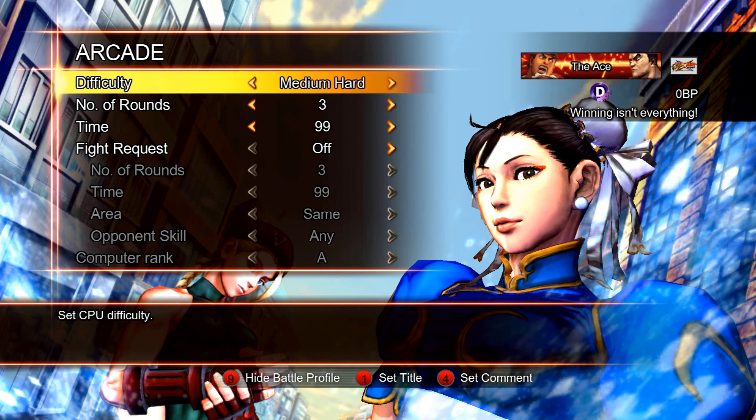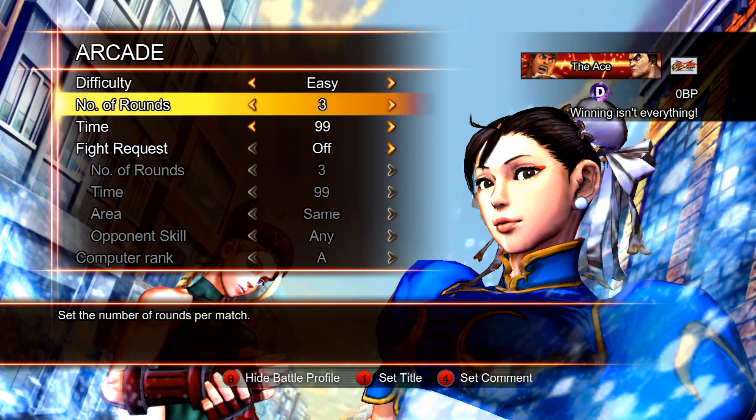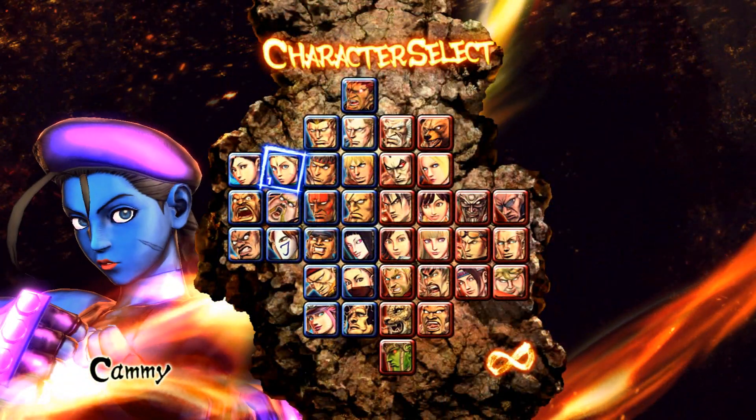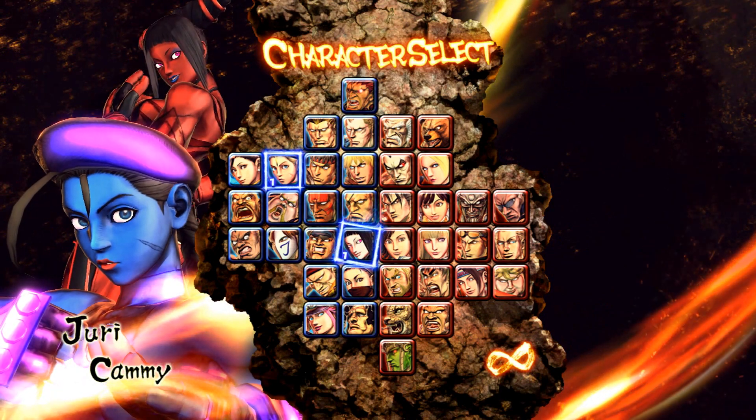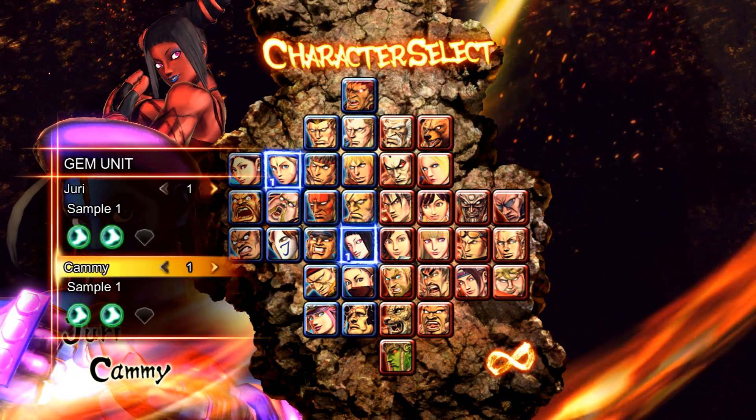Difficulty — to be honest, I'm not so good. I played through very easy yesterday and it was pretty easy, so I'm going to put it on easy. Number of rounds: 3x99 — sure, yeah, that's good. And I'm going to play with my sexy team here, which consists of Kami and Yuri with some custom skins.